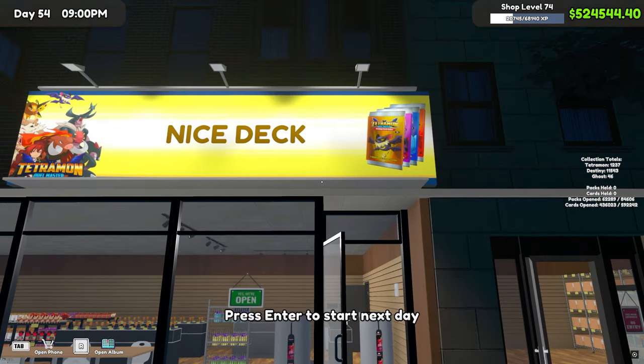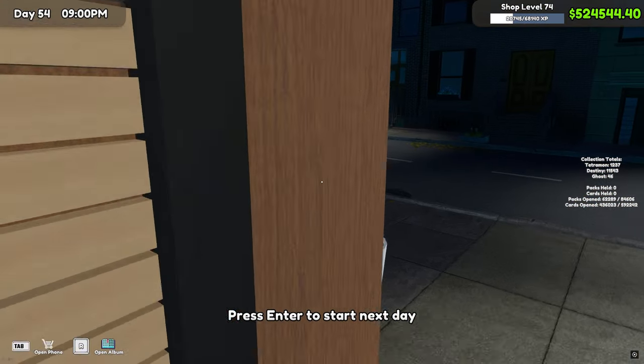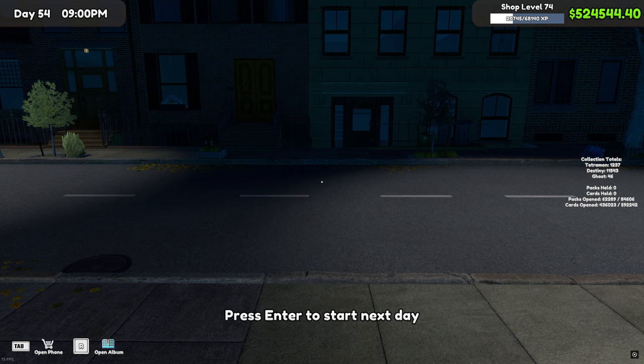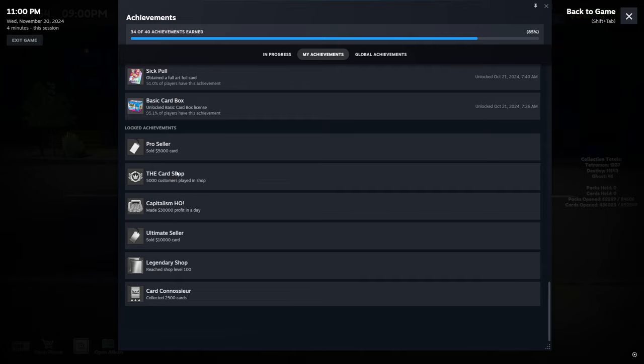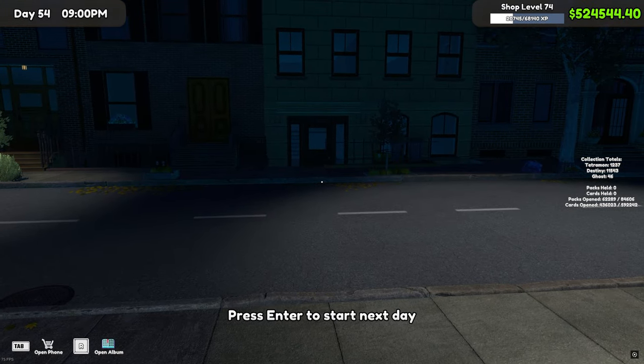All right, we are back in Card Simulator at the nice deck. You probably noticed my money and the 84,000 packs opened on the right-hand side of the screen. That's because I was pushing for the 2,500 cards collection achievement right here — collecting 2,500 cards — and as of right now we are 15 short.